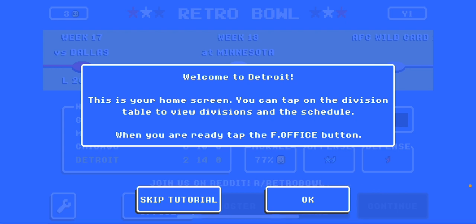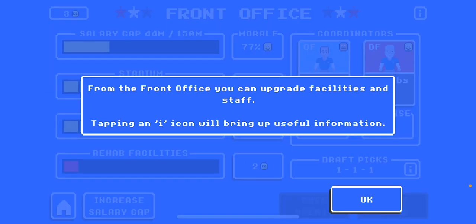Welcome to Detroit — this is your home screen. You can tap on the division table to view divisions and the schedule. When you are ready, tap the office button. From the front office, you can upgrade facilities and staff.